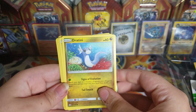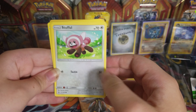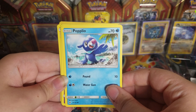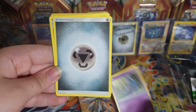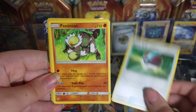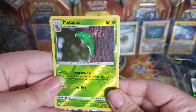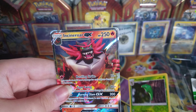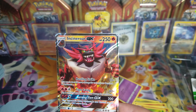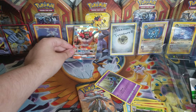What do we have? We have a Dratini, Wingle, Stufful — oh, look at that cute little Stufful — Popplio, Zubat, Metal Energy, Boldore, Great Ball, Pangoro, Metapod. Use Hardened, Metapod. And we have a shiny Incineroar GX. Rawr, hear me roar.